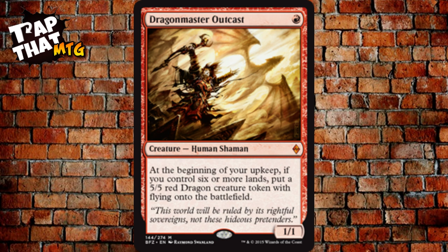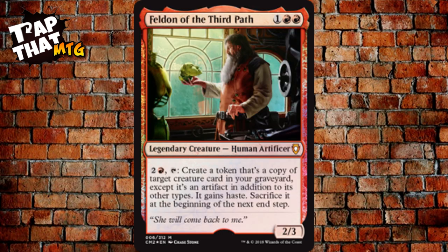Dragon Master Outcast costs one mana — a little 1/1 Shaman. At the beginning of your upkeep, if you control six or more lands, put a 5/5 red Dragon creature token with flying onto the battlefield. Don't play him until you have six lands out, because he's going to die otherwise. Wait until you have at least six lands so you'll hopefully get at least one Dragon token.